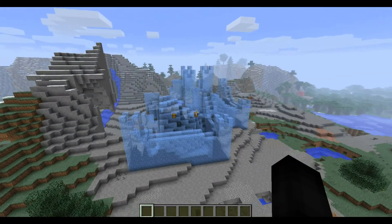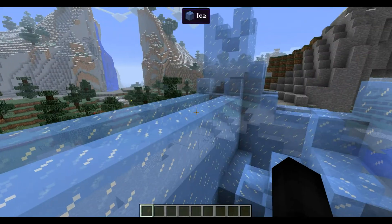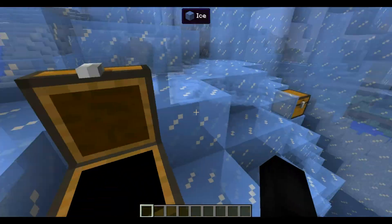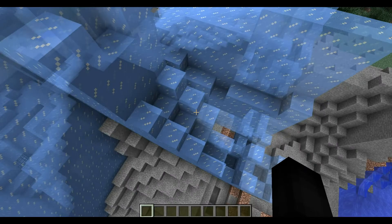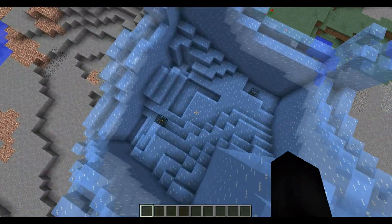This one is an ice castle, which is pretty cool. It has spawners in it — the sky village didn't have spawners, but this one does. It has a zombie spawner, and in these chests there's diamond horse armor, iron horse armor. It's an ice castle, so I guess you don't want the place to melt.